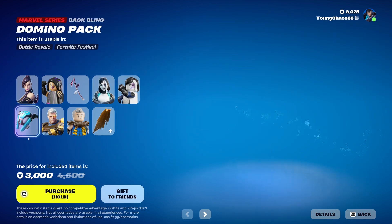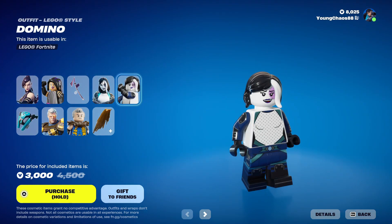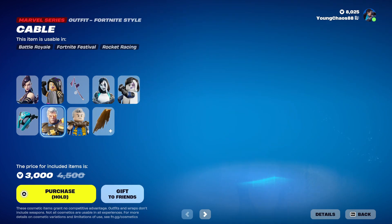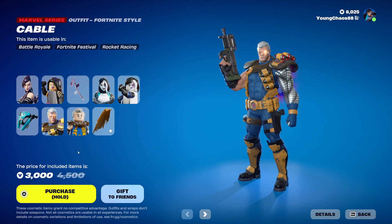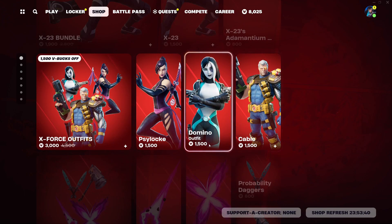We have Domino with the wrapping Domino Pack — a Marvel series outfit at 1,500 V-Bucks. This skin also includes that Lego variant, and it looks pretty nice. We have Cable with the wrapping Cable Cloak, a Marvel series outfit at 1,500 V-Bucks, also with the Lego variant. They had to make the skin a lot less bulky for the Lego variant, and I think they did an alright job. You buy all three skins separately.